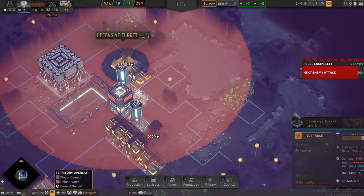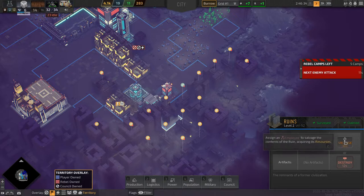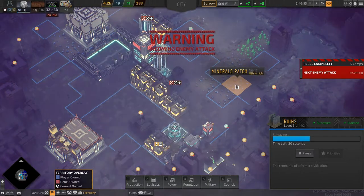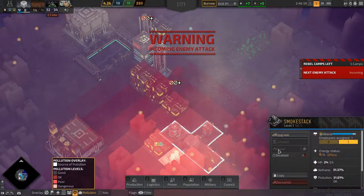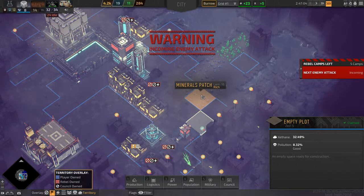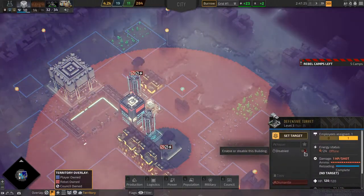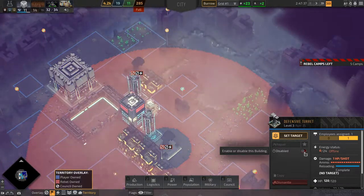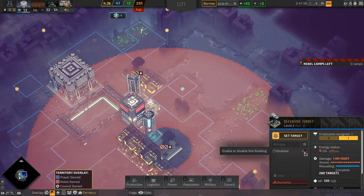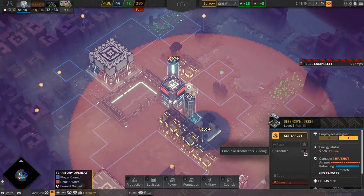Let's get employees into these turrets. Let's get these resources now. All right, let's turn this off. Okay, we should have enough defense to hold off this attack. I'm just going to wait until they get in range before I do anything. I'm just looking at the mini map on the bottom left side of the screen.